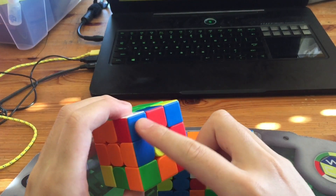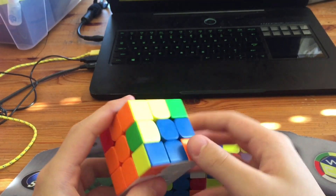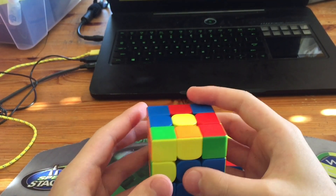What's up guys, this will be three ways to solve this F2L case in five to six moves when this slot is empty. So the first way in six moves...